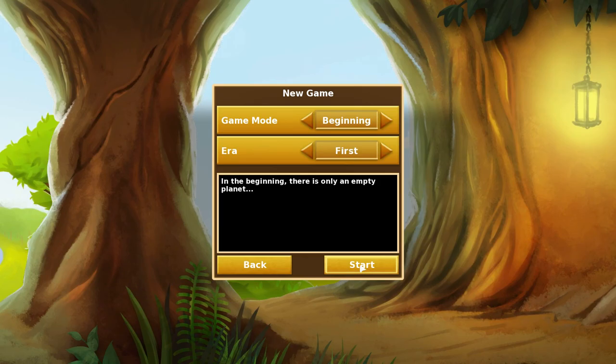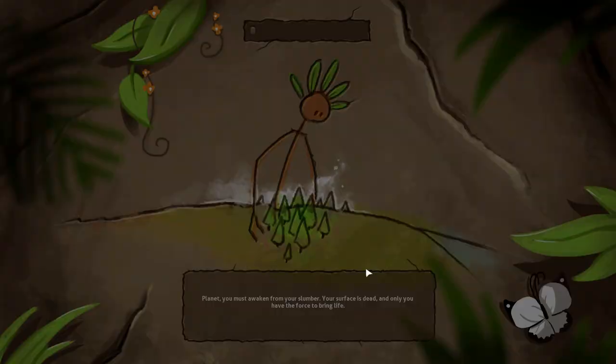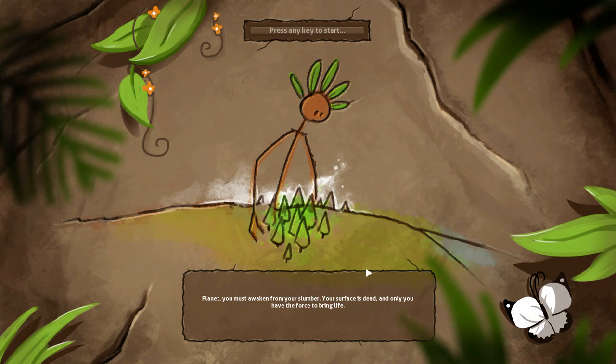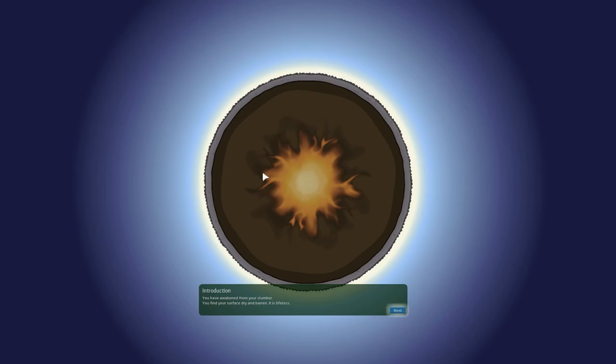We'll do game mode: the beginning, era the first. In the beginning there is only an empty planet. From the website, this game was inspired by games like Populous, Civilization, Black and White, and The Binding of Isaac. I've played most of those games and this is a fun game. I like the layout, the design of it. A lot of fun, so let's give it a shot.